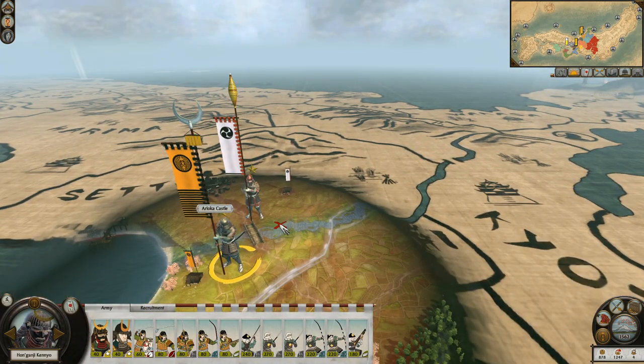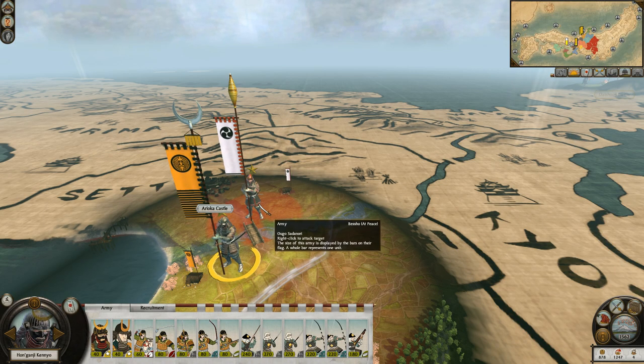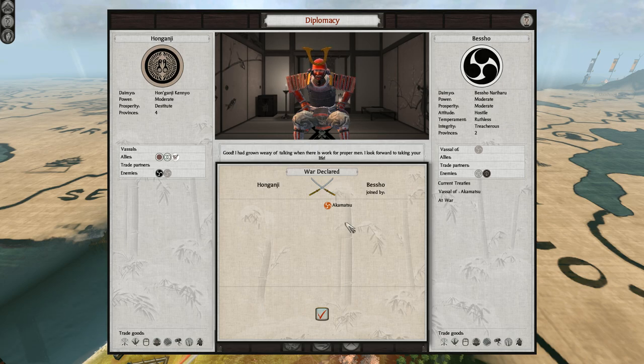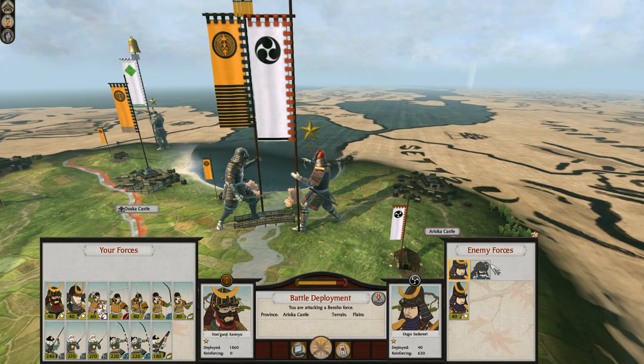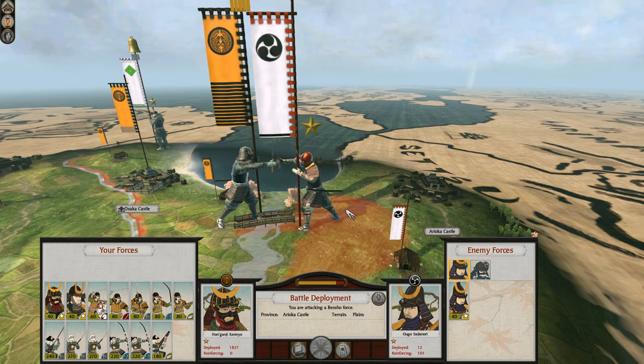For now I'm going to make my opening move with our starting units, which are mostly concentrated around Osaka. We've got a few samurai and a few generic trash units under our faction leader. The plan is to attack the faction right next to us, the Besho. In my part zero experiment I discovered this is certainly a doable fight, and this time I'm being even more aggressive — I'm just going to attack on turn one and see what happens.